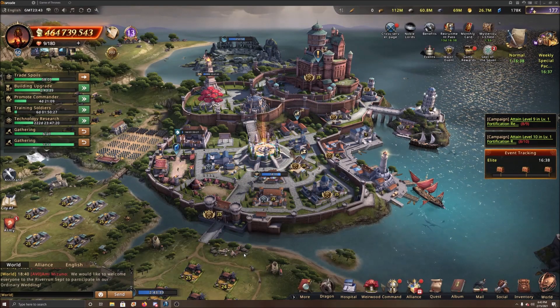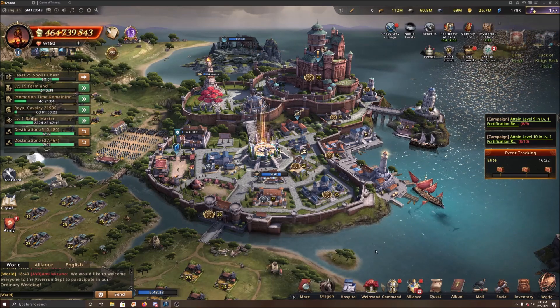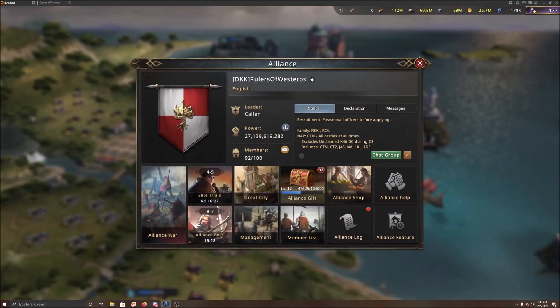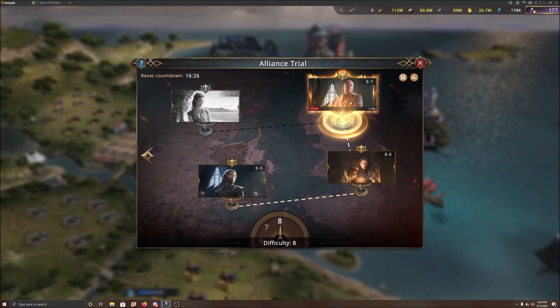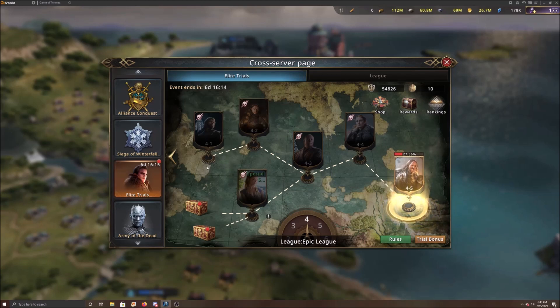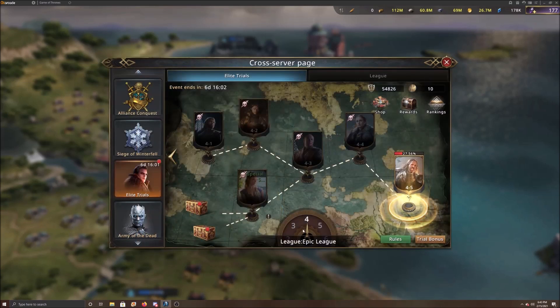Hey everyone, Mac is back. Today we're going to talk about the Elite Trials. It's a little bit different than the regular Alliance boss - the regular Alliance boss is much more difficult. Your formations are kind of basic, similar to Elite Trials, but in Elite Trials you can really get some damage on a particular boss by putting a DPS in front instead of having to tank those hits, at least until you get to the later stages.